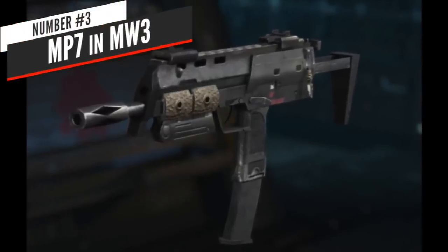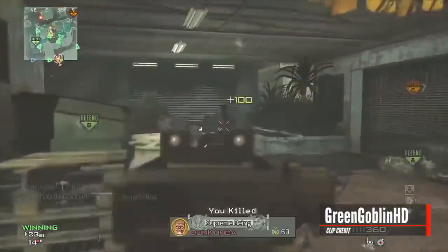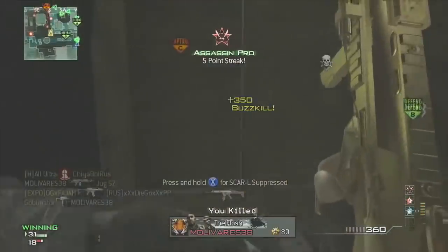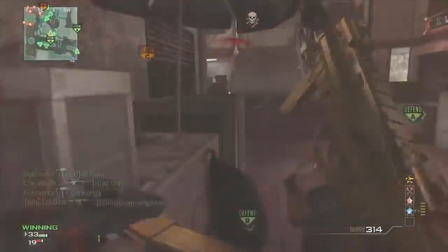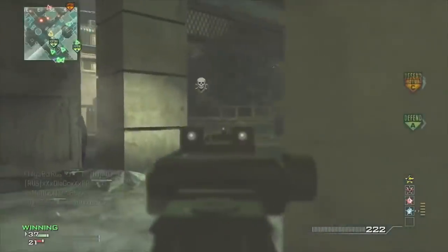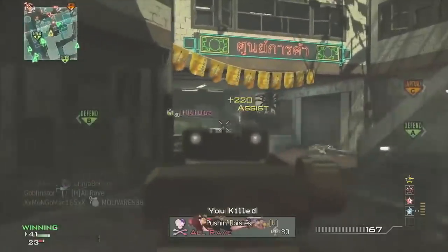At number 3 — and I still don't know how this got through testing — the MP7 in Modern Warfare 3, hands down the best gun in the game, and it's still overpowered to this day. It had a 40-round mag by default, dealt up to 35 damage per bullet at 895 rounds per minute, had barely any recoil, and very generous range — essentially a pocket assault rifle. With extended mags you got 60 rounds, and rapid fire pushed it to nearly 1200 rounds per minute, making it one of the fastest killing guns in the game.